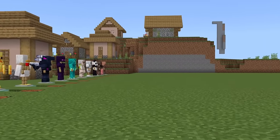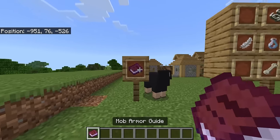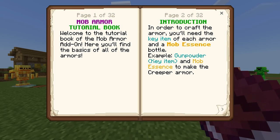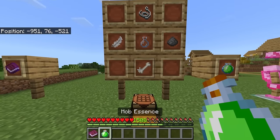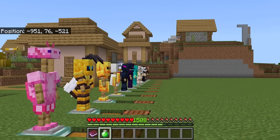Before we check out every single armor set available within this add-on, it does come with a guidebook — the Mob Armor Guide. Here you'll find the basics of all the armors. In order to craft the armor, you'll need the key item of each armor and a mob essence bottle. For example, gunpowder is the key item to make the creeper armor. This item is the mob essence, and here is the crafting recipe on how to obtain it. This is going to be the key ingredient for every single armor.